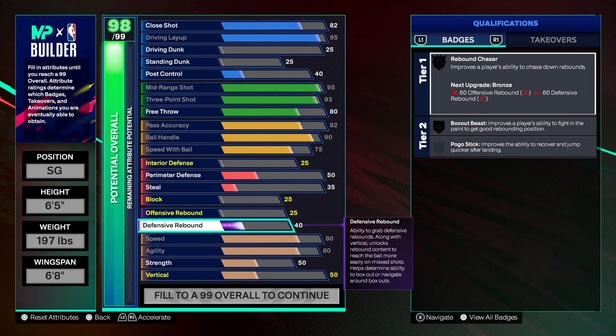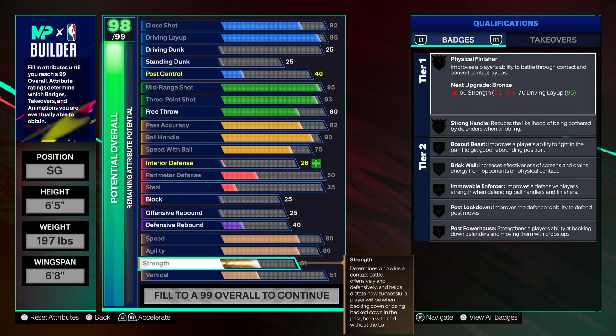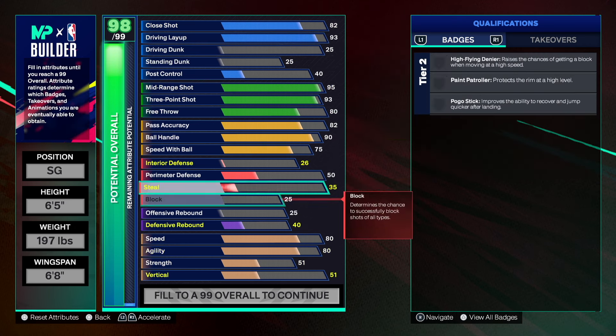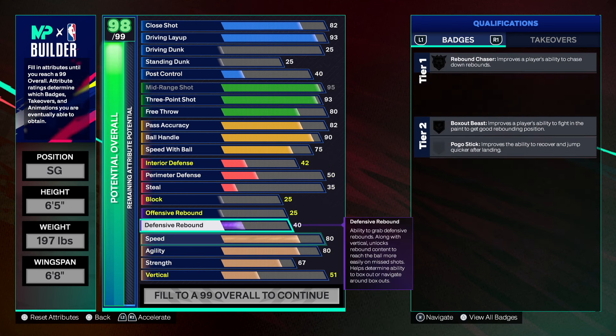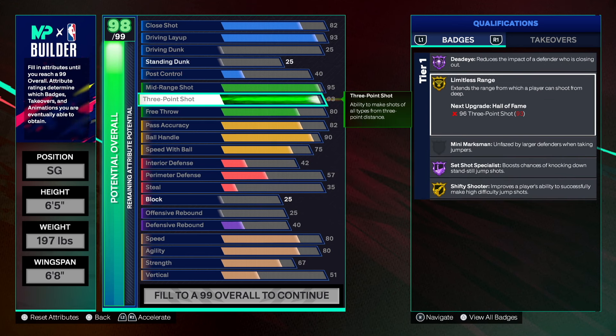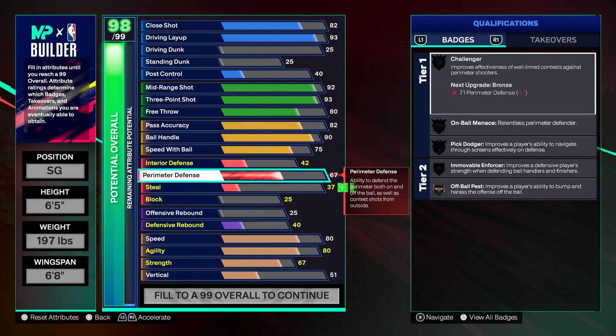The defense is going to be terrible — he didn't really have much defense. He had a 66 lateral and a 60 steal, but the perimeter defense was 84 so we've got to keep that in mind. Having a 95 layup with no physical finisher badges is kind of silly, so let's see — at 93 can we at least get a 60 steal? We need some defense here. Let's try 92 mid-range and 93 three-point shot.